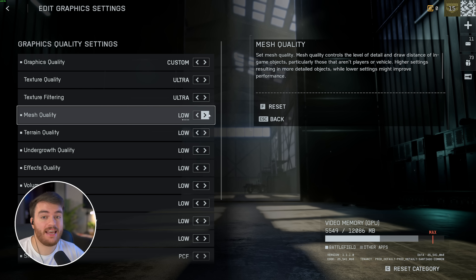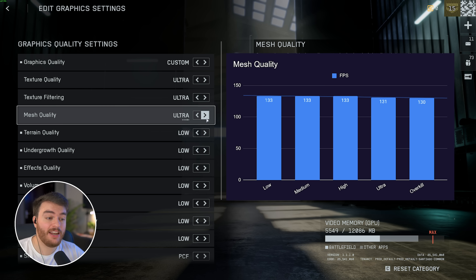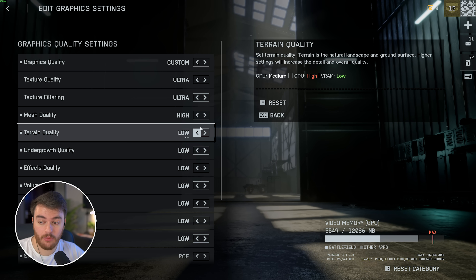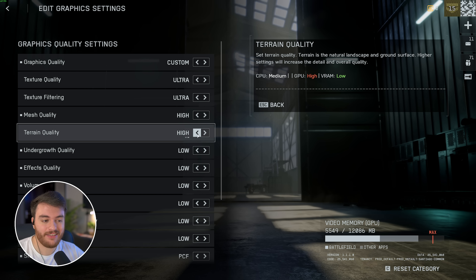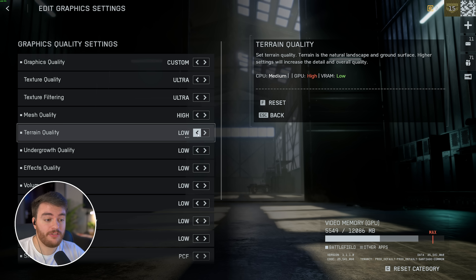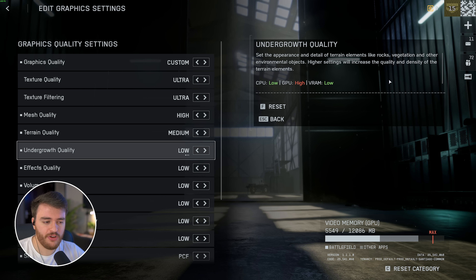Mesh quality did have a performance impact. Between Low, Medium, and High I saw no performance difference, but Overkill dropped me from 133 FPS to 131. I'd only go up to High here if you have extra headroom. Terrain quality depends on VRAM and where you are on the map — during benchmarking I didn't see a big difference, so Medium or High is fine unless you're on the lower end, in which case keep it on Low. Undergrowth quality has a very minor difference; I'd recommend Low just for less rocks and objects cluttering the terrain.